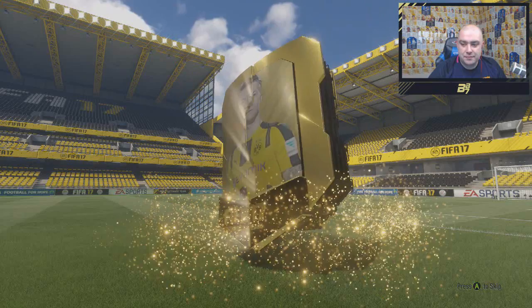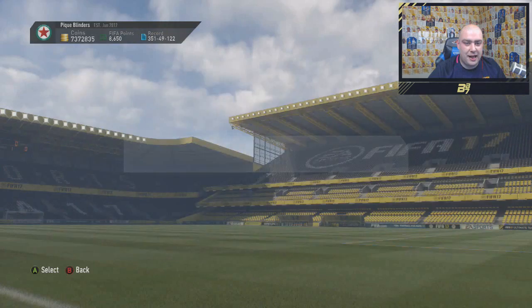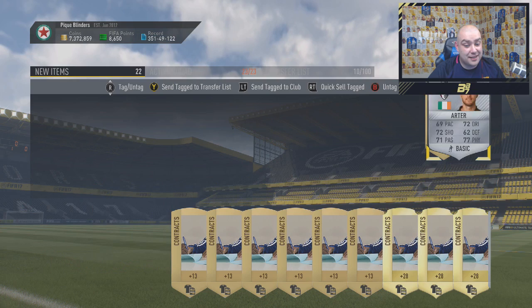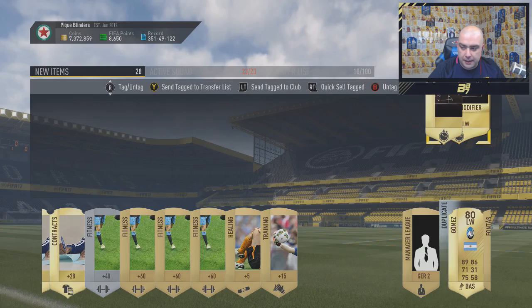Now on to the three big packs guys. The first one is a premium gold pack - which actually isn't a big one, I lied to you. It gives us a rare though. Is it going to be a rare silver or a rare gold? It's a rare silver - what a surprise. Discard, not bothered. That pack's out of the way. Final two - we have the jumbo premium gold pack. No walkout. Two rare gold players - terrible players. Arter is not the word. Anyone else in there? Nothing.